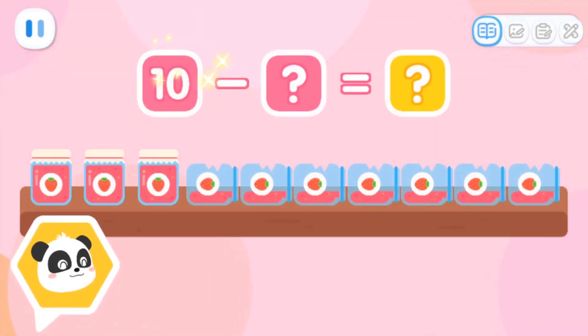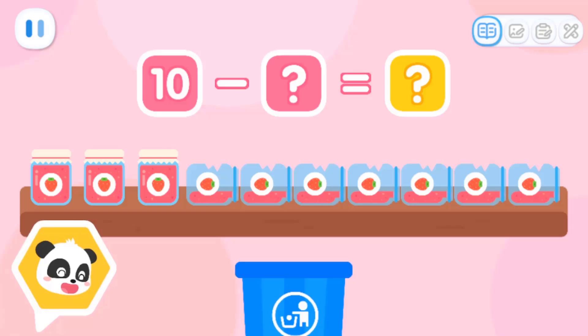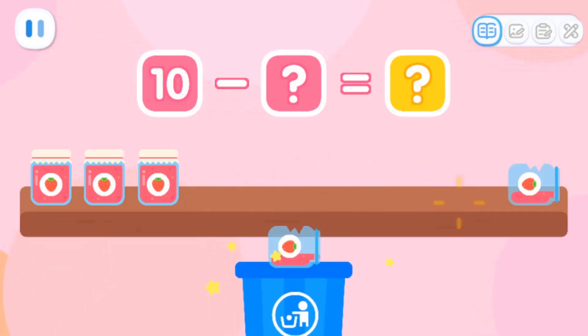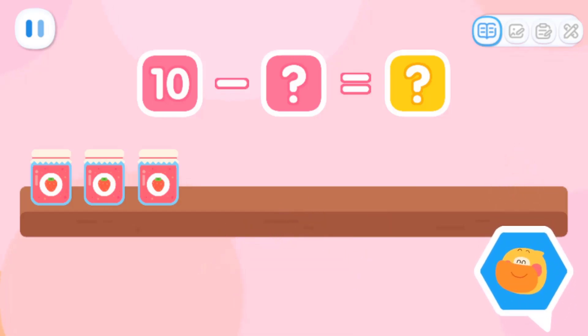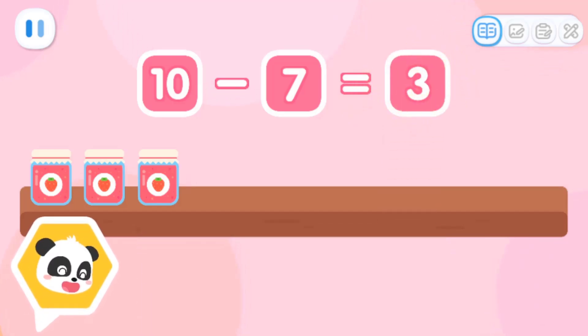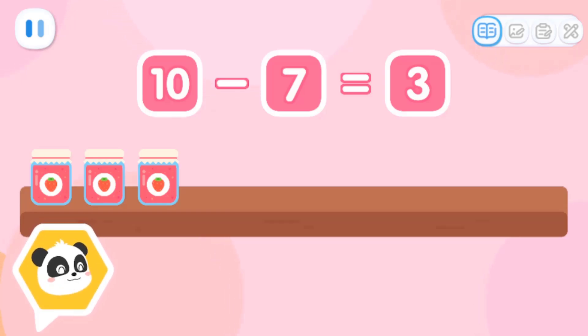There are ten jars of strawberry jam on the shelf! Let's throw away the broken jam! One, two, three, four, five, six, seven! Seven jars of broken jam were thrown away! How many are left? You got it! Start with ten jars of strawberry jam, then minus seven! We are left with three jars!